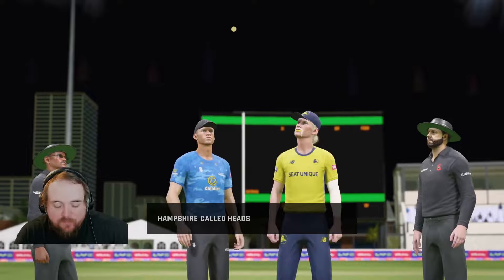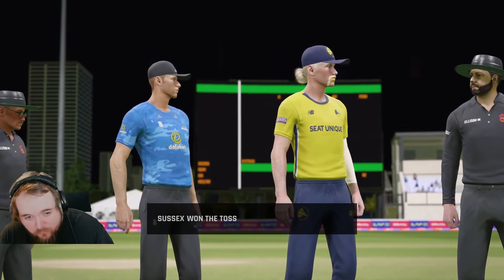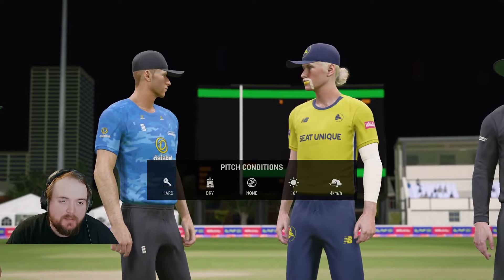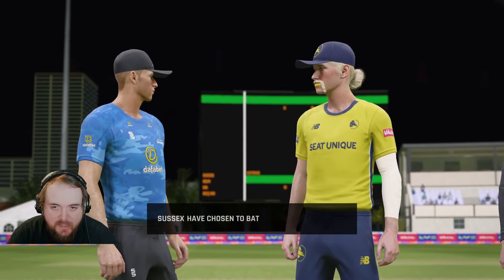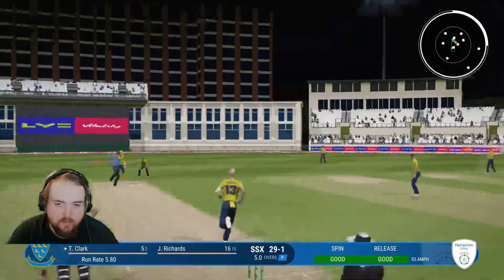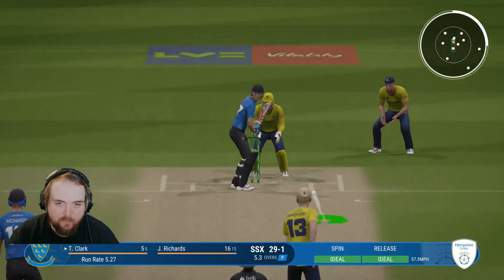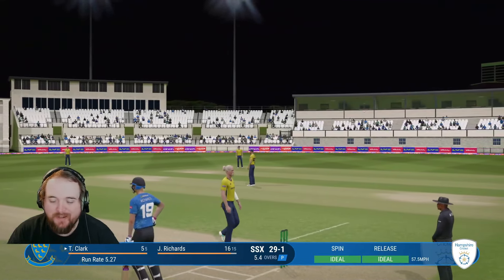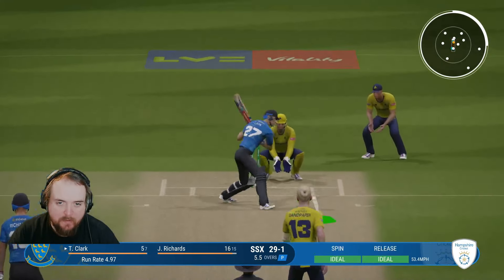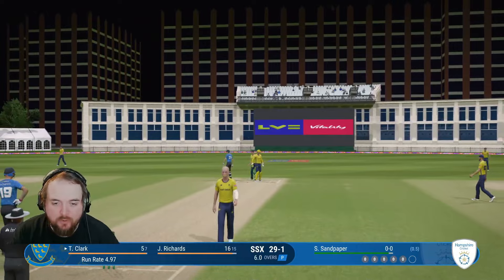I called heads by accident trying to skip through the menus, but it is what it is. Sussex are going to have a bat - that's why we would have bowled first anyway. Sandy comes on to bowl. 29 for one, five overs gone. That's wide and outside off, stopped by cover - three dots in a row to start Sandy's first over. That's a bit shorter, driven straight to cover. Sandy needs one more to start his first over as a maiden - as he charges, he's edged. No run - it's a good maiden.